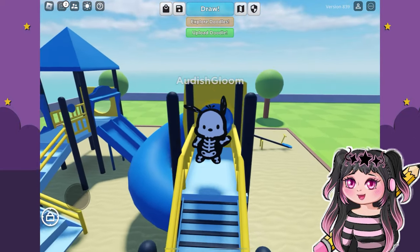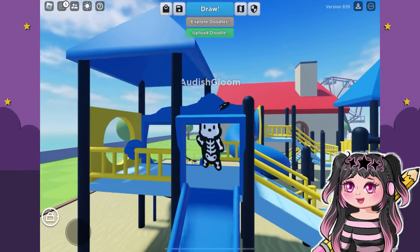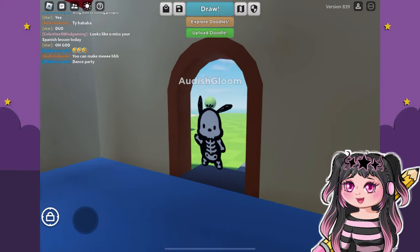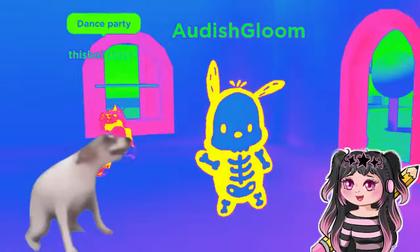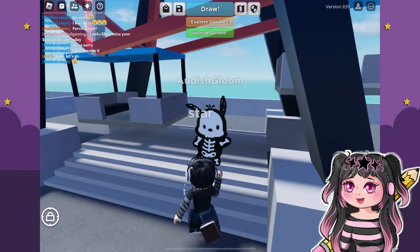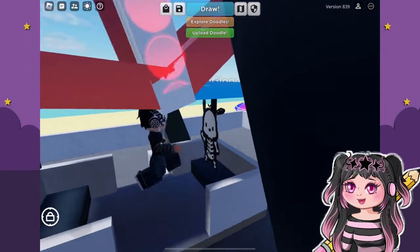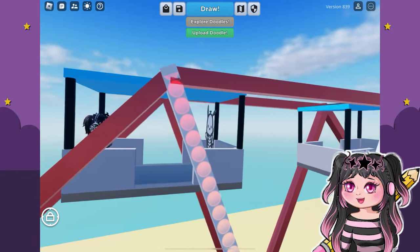I've got to go down the slide a few times. Wee! Why is this so much fun? Let's go check out what's in the house. Oh my gosh, there's a dance party in here! Oh yeah, let's go — dance party! Oh my gosh, yes, let's go on the Ferris wheel. Just me and Star — shout out to Star, thanks for joining me in-game. We're just taking a nice relaxing ride.